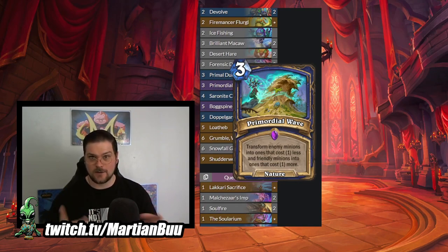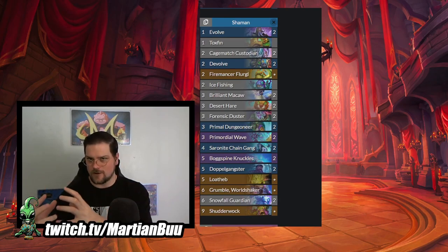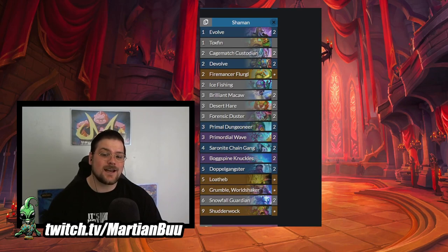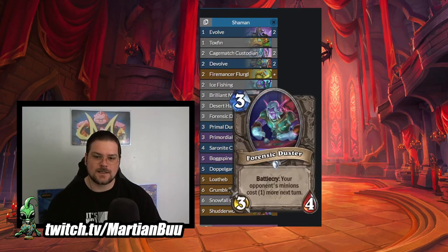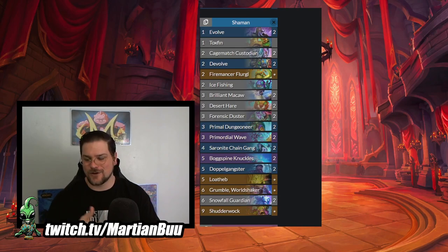It isn't exactly the same as Devolve because you can't push through taunts with this - if you have a big minion you can't play this, remove your opponent's taunts, and then have that big minion go face; it's going to transform your minion. But we're building the rest of the non-essential Shudderwok cards around Evolve stuff to supplement. So instead of it just being a giant pile of texts and disruption, it's the core Shudderwok Snowfall package with Evolve tempo beforehand. The other new card that made the cut is Forensic Duster - three mana 3-4, battlecry your opponent's minions cost one more. I imagine this is going to be a very meta Shaman card that goes straight into Shudderwok Shaman lists. Still good here with the Macaws and Shudderwok for keeping your opponent out of the game.